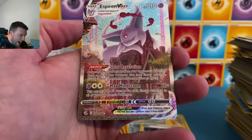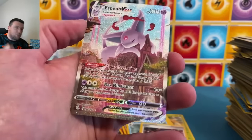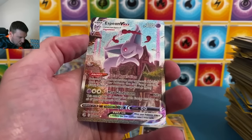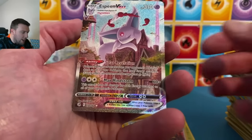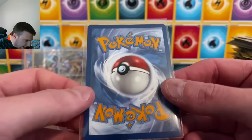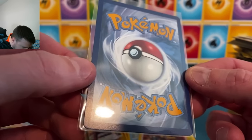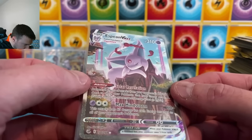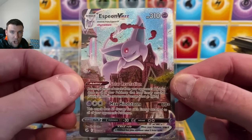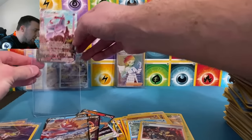Oh my gosh — that is so pretty! I was not prepared to pull that, the sweat is real, pouring right into my face. Oh my goodness gracious! It is never over — literally, it is never over until the last pack when you're opening up Pokémon cards. Oh my — I don't think I've ever seen a better back on a card. This looks so good, centering looks so good. I can look at this forever — this is so pretty. This is officially Heater Week!